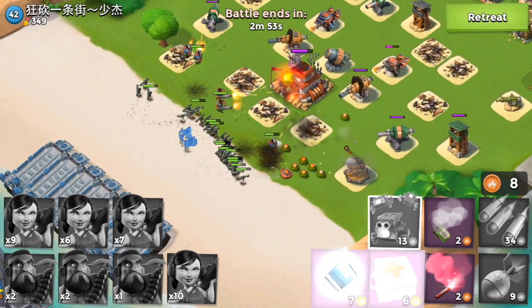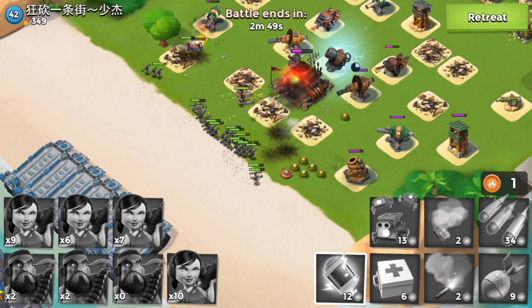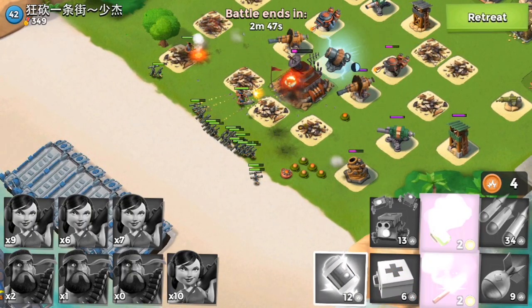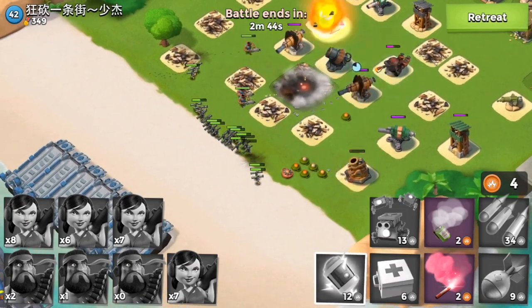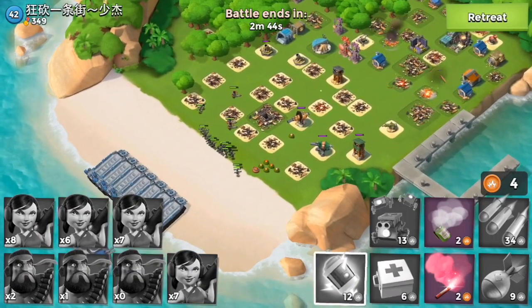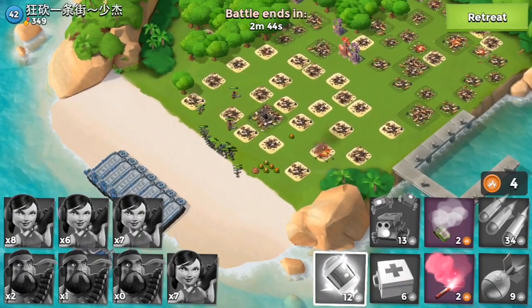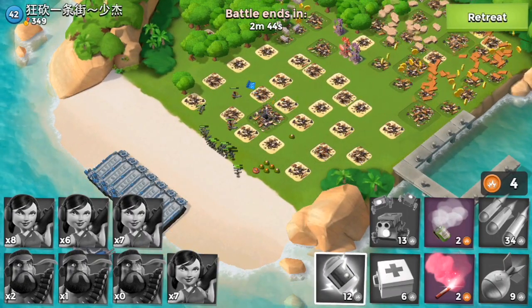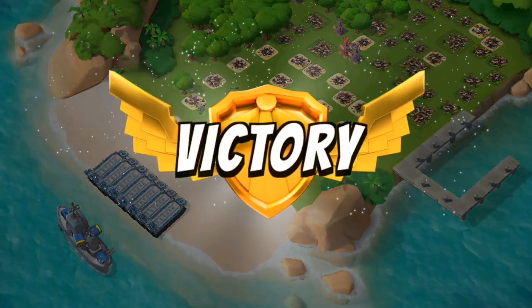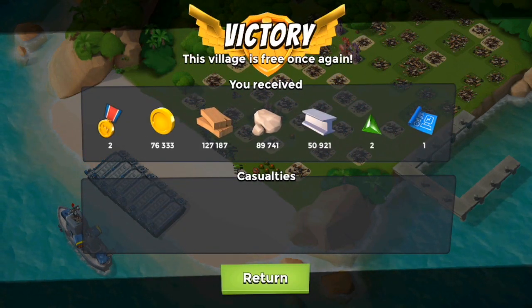I'm going to go ahead and grade these bases today based on the layout, and I'm going to give this one a C-minus, because the way everything is placed just doesn't make much sense to me. I am not a very high level player and it was very easy for me to bring down the base. This base is rated C-minus — all the defenses are way too close to each other and make very little sense.